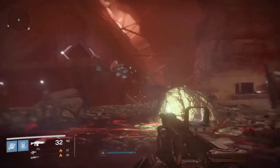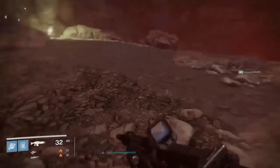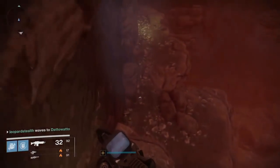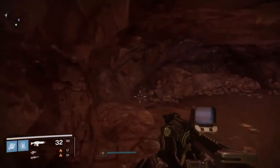Iron Lords 2.6 is where you fall down into the big pit before you get to the Iron Lords tomb. You're going to want to follow the path behind you all the way down until you get to a cave — inside that cave will be the location of the SIVA cluster.